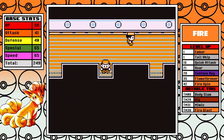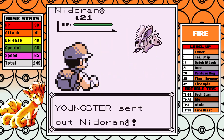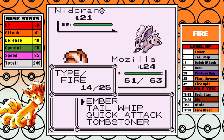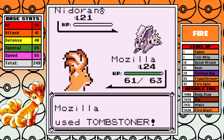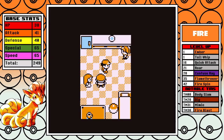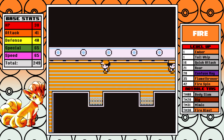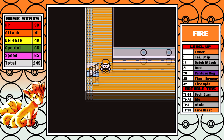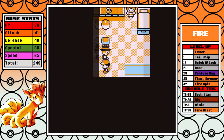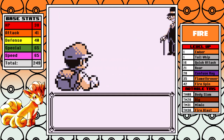Good thing Vulpix can learn Body Slam. It doesn't really have a good Attack stat, but Body Slam is a 99% neutral move against almost everything in the game so it's very strong to have, especially early on. It gives us a decent move pool — Ember, Body Slam, Dig — that's just a good combination. I'm going to battle this Gentleman for some easy experience, and then we'll skip to Rival 3 in a second.